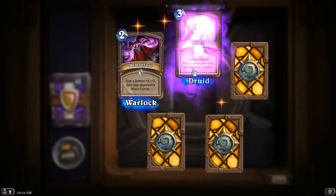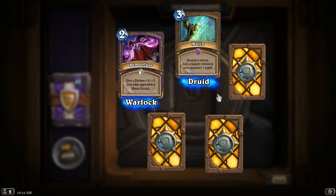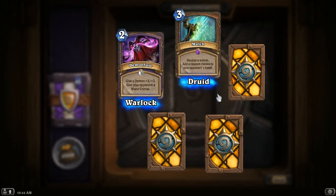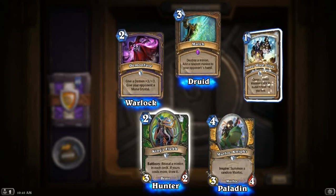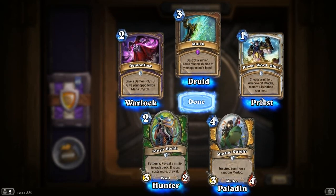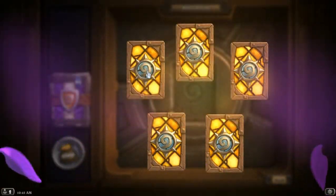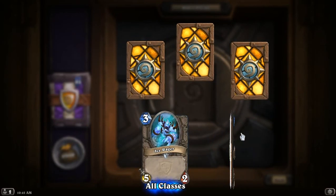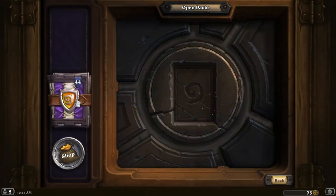Mulch! Destroy a minion like Assassinate, give a random minion to your opponent. Yes, it may be a better minion, but it's more likely if it's a really expensive one you save this for, it's worse — or at least different. You may have switched out Ragnaros for a Boulderfist Ogre, but it's still not Ragnaros. Just don't use this on a Wisp and then watch them get Ragnaros. Another Ice Rager, another Lance Carrier, another Brave Archer, another Bear Trap, and absolutely loads of Savage Combatants.